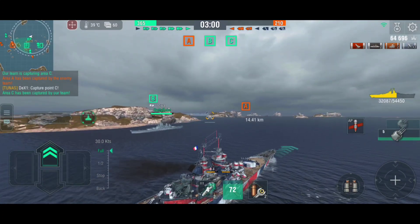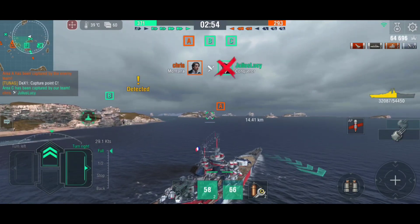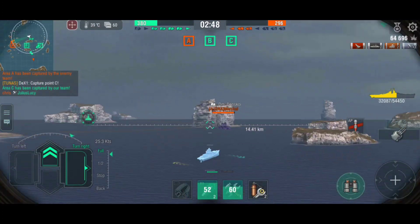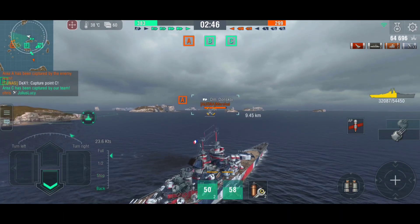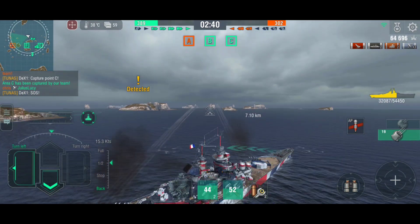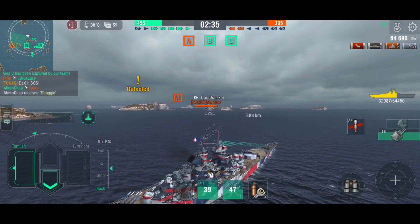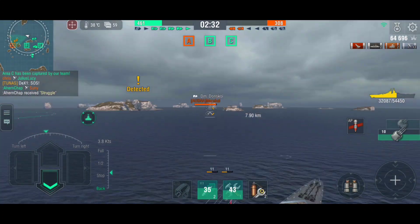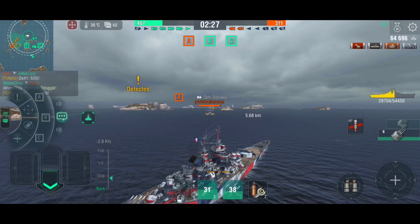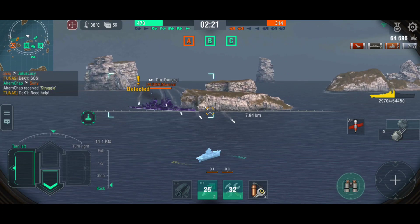But sadly, in the current T10 sniping meta, how do you actually use that speed? So far I haven't been able to use it well, because having speed means that you can flank. But how do you even flank if there are invisible Shimas everywhere? Shima can take you down in one reload, and your torpedo protection can't stop you from dying. Though your AA is strong, Midway sky cancer shall still be able to strike you for loads of damage. You get focus fired in standard battles. You can't help your team capture the area in center control. So its speed is basically useless for most battles — its greatest advantage is gone.